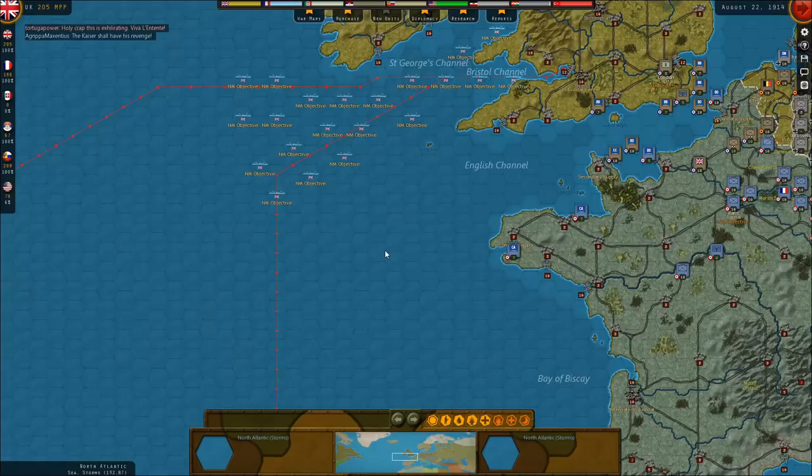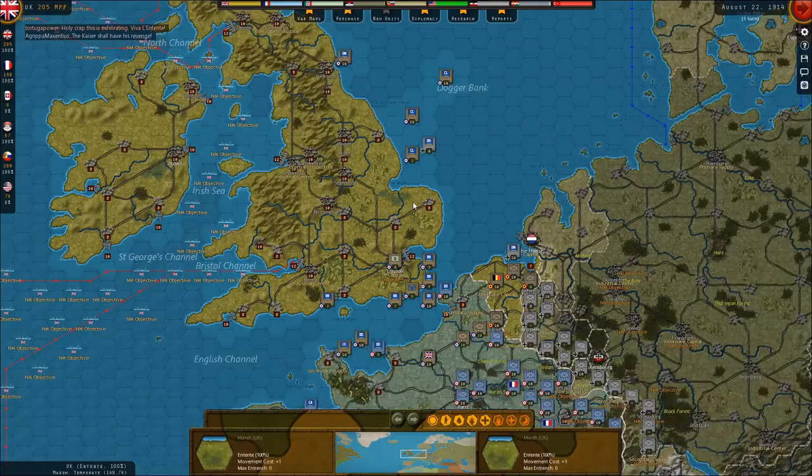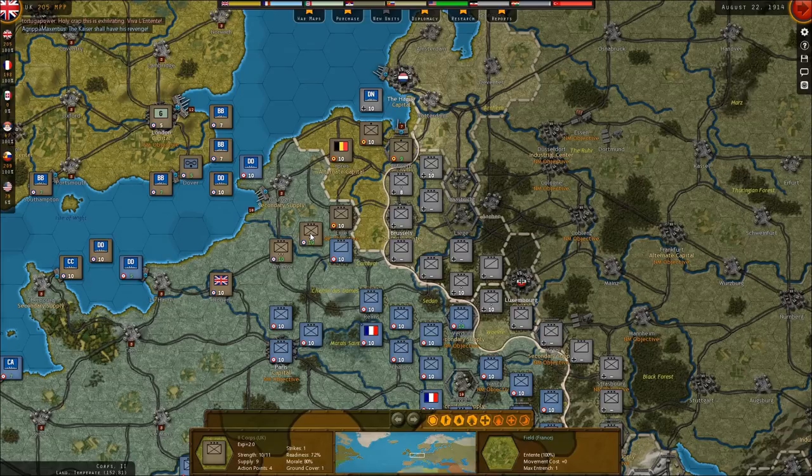The game has given us free rein to start taking a look at the situation. For a second I was like, oh my god, fog of war is off — because I can see all of France. You big dummy Tortuga, you're playing the Entente. Okay, let's take a look at the front. They are not moving forward very much in the south. It looks like they're just going to try to push through the north. The BEF arrived.